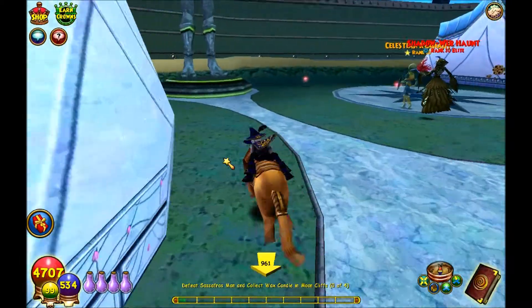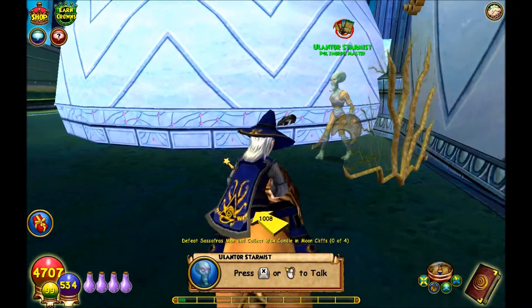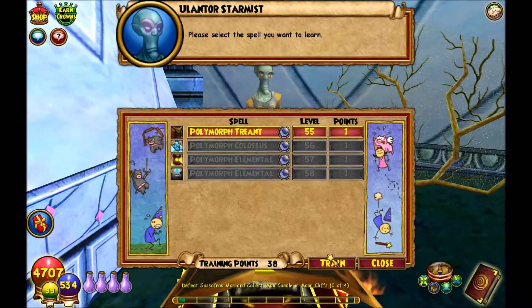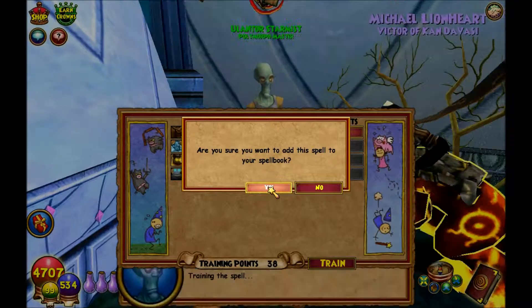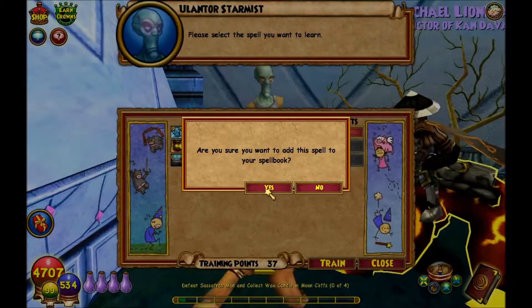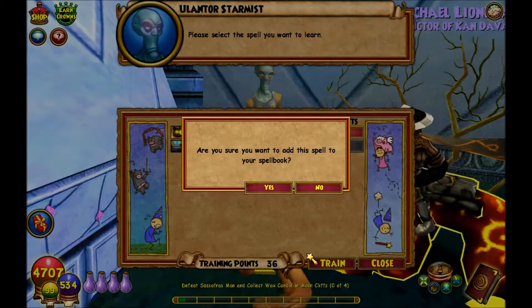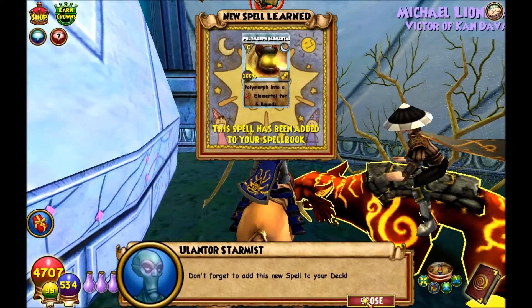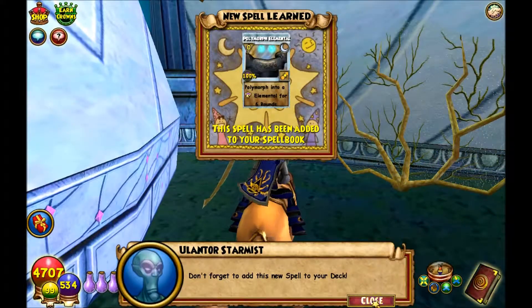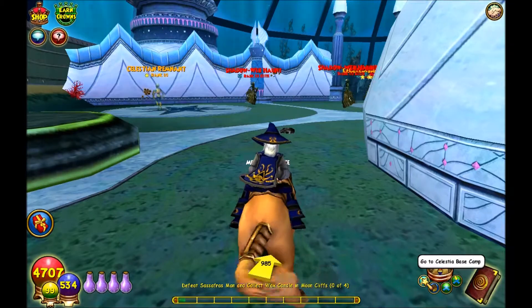There's also a Trog back here as well, so if you guys haven't gotten the Trog, there's one here too. Here we're going to pick up the Trog, the Trent, and the Colossus — the ice one, which you guys all know. Actually, I might just have to pick that up for Wyrmblade. Even though he's ice, I might just have to have that just for the fun of it. The colleague I got there was Wyrmblade. Now we're going to go back to Celestia.